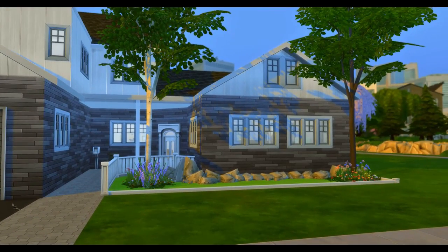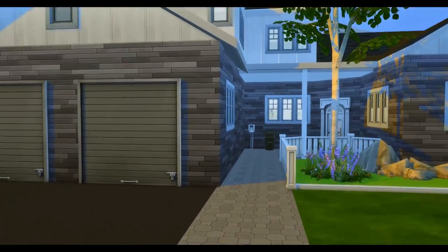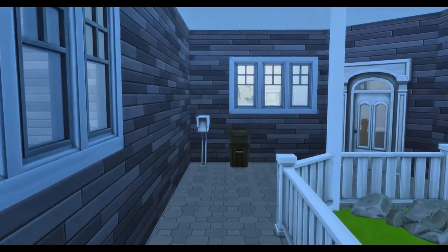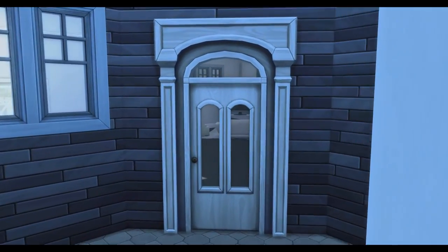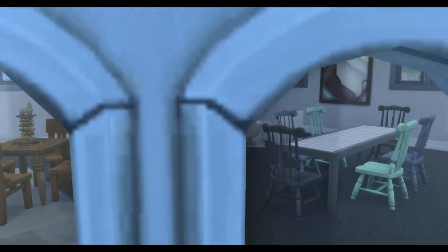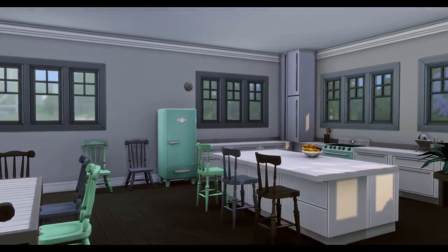Now we're going into the house tour. This is what the outside looks like with that beautiful landscaped area out front. It's technically a two-car attached garage. We'll go in through the front door — turn immediately to the right and that's right where the kitchen is.